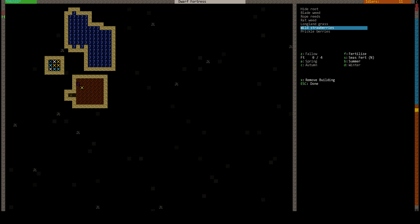So I'm giving the strawberry field the biggest field to be worked on. This one will make blade weed. I don't even know if we have half of these seeds, but I'll designate them all the same. Why can't this one have dimple cups and lump elements?